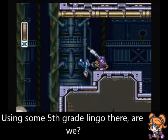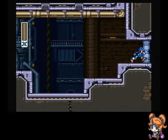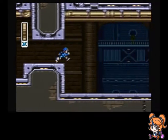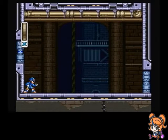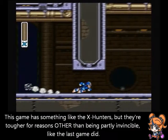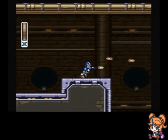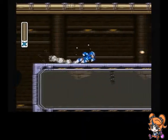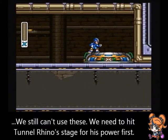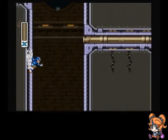So down here we go. Take care of that little bugger. Go through this little door, which doesn't have a boss, because we haven't hit that part in the story yet. That's how it actually works — you have to get to a certain point in the plot before it opens. We come to another one of these things we can't do anything with, so we'll ignore it for now.